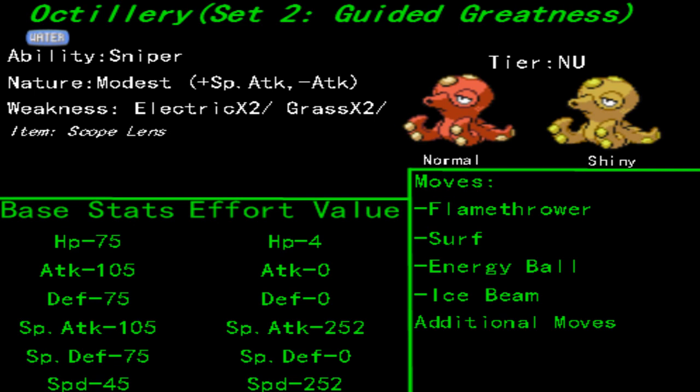On the moveset side of things, Set 2 is fairly similar — just a switching of Water Spout for Surf. Surf is more dependable in that it's not HP dependent, so its power won't change. And it's STAB, so that's sweet.